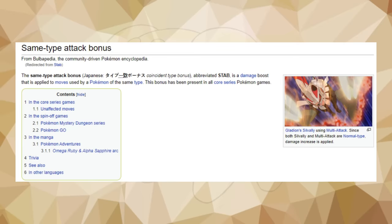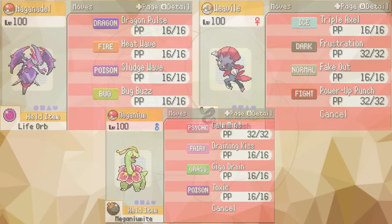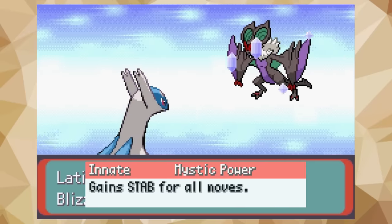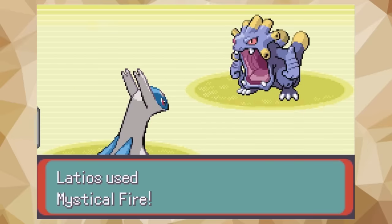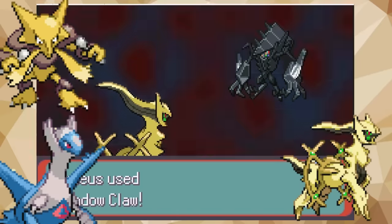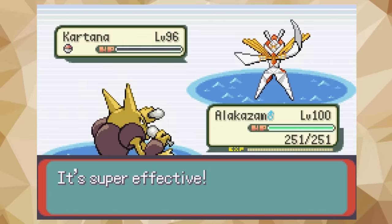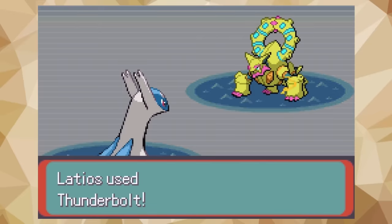STAB, or Same Type Attack Bonus, is the 50% bonus to moves that are the same type as the Pokémon using it. This makes it almost mandatory for a Pokémon to run at least one move that is the same type as their type, as using moves other than that can lack the power that's needed. Mystic Power is an ability that erases this problem, as all their moves gain the STAB bonus. An ability that powers up a majority of movepools is crazy useful, especially for the Pokémon that get it: Alakazam, Arceus, Mewtwo, Mega Gyarados Y, Latios, and Cresselia. They all have very diverse movepools with strong moves that would love to take advantage of this. You could run so many viable sets that would cover every type combination. Most of these Pokémon are sweepers too, so Pokémon that could normally get in their way would be taking more damage than usual.